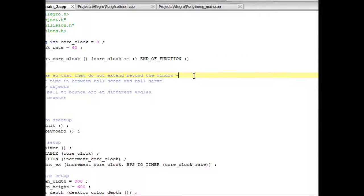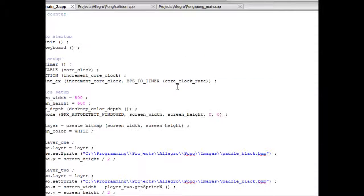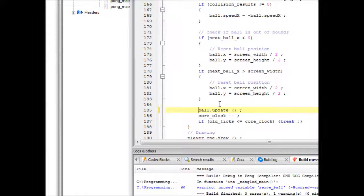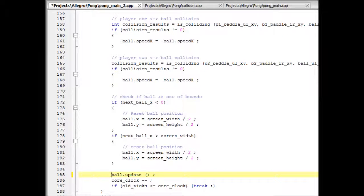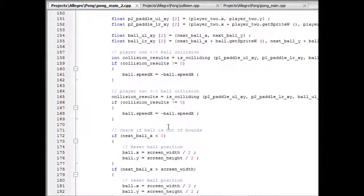The other big thing we need to do is put some time in between the ball scoring and the ball serving. We can turn the ball's movement back on now. We need to add some code that's going to stop the ball when it reaches the edge of the window — when it finishes going beyond, it stops the ball, puts it at the center, and then stops it for a certain time. What we need to employ is a timer — not the same as Allegro timers, a different type — that allows the ball to sit there for a certain amount of time, and when that time is up, it lets the ball go.